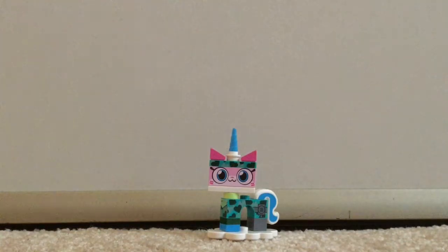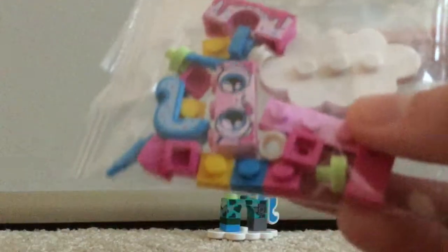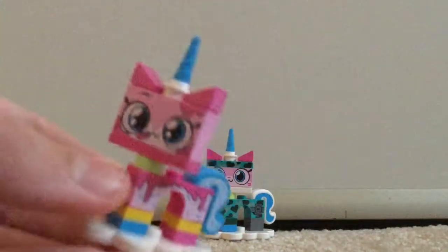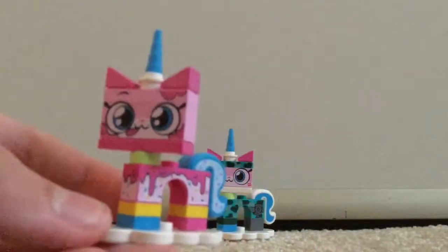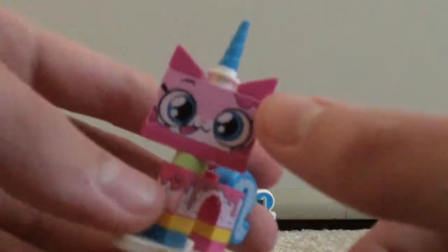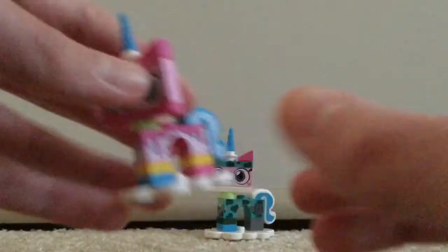Alright, let's open the second pack. Ooh, it's another new one! Oh, this is the cake one — yes! I wasn't going to share at first, but this is definitely the cake one. I'm gonna build this one real quick and we'll be back. And we're back. Here is Cake Unikitty. I love this one. The detailing on these is phenomenal. I like the sprinkles on the tail especially.